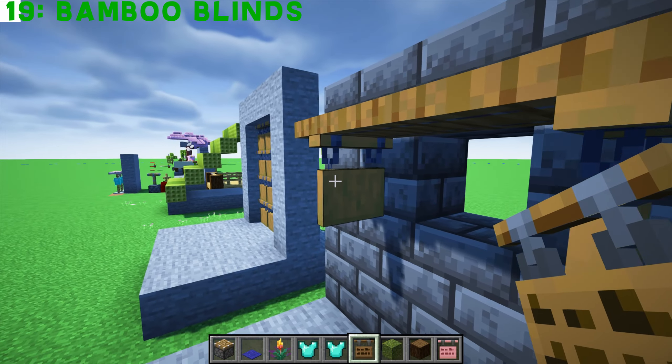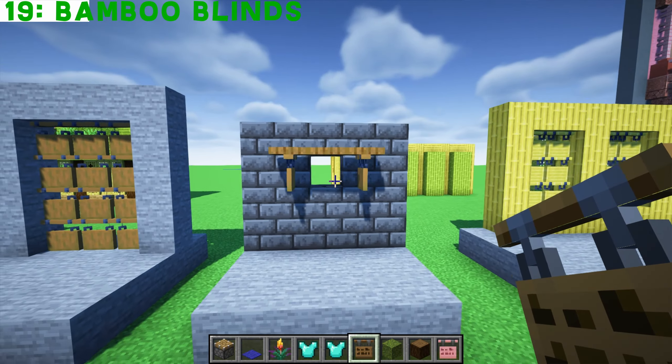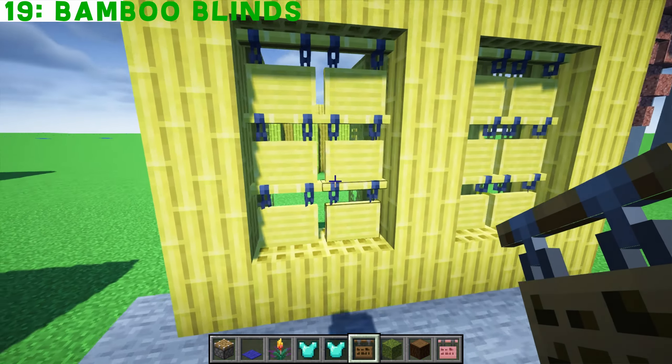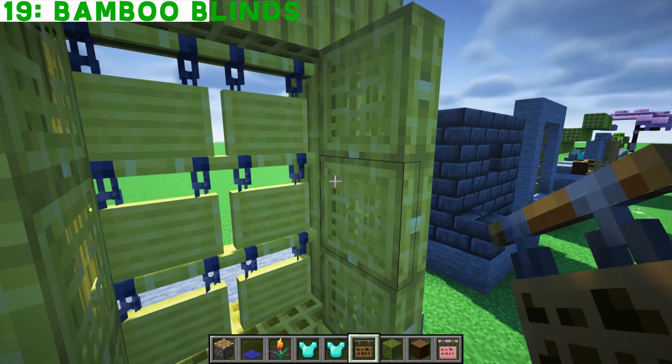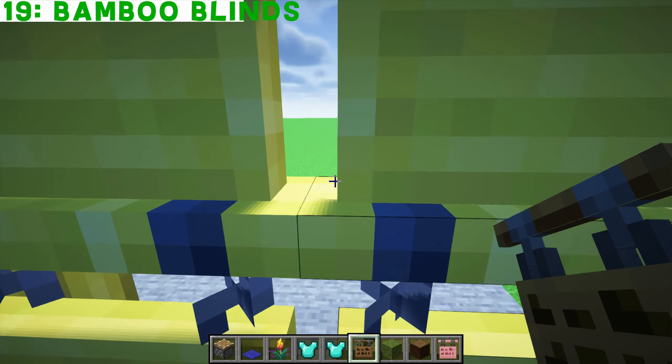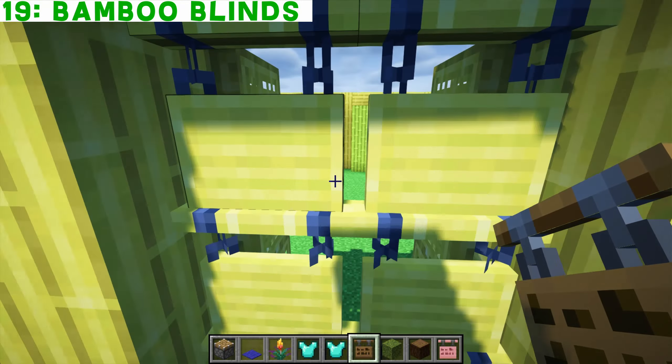This is another design for a window — does it look good or rubbish? Maybe this one's possibly better. Using hanging signs simply as a window blind — you've got your window shutters on the outside but also a window blind inside. Shutters and window blinds — I think that looks pretty cool.